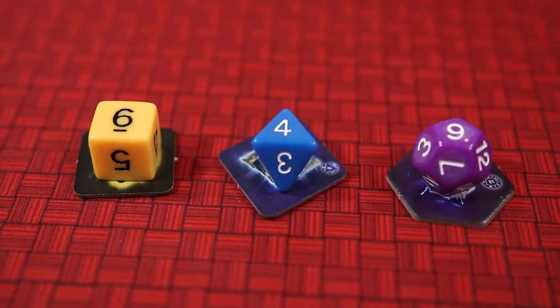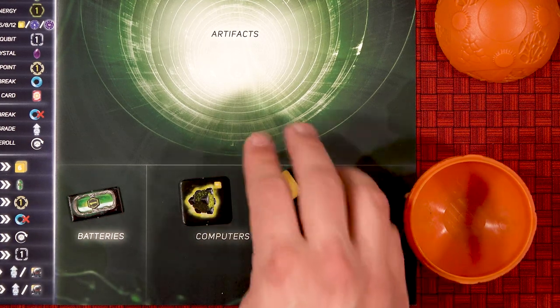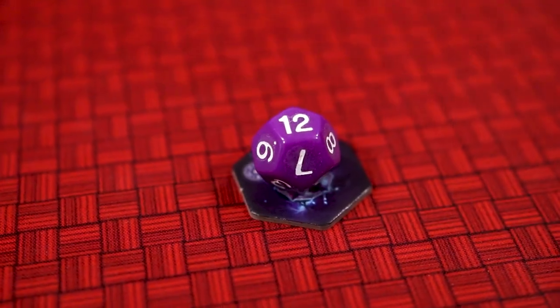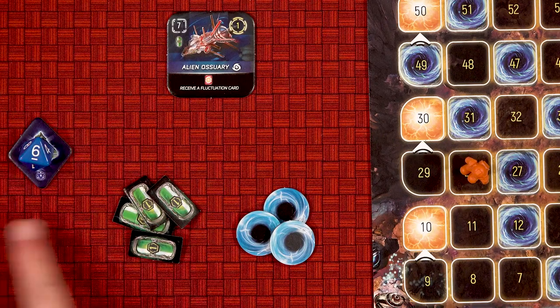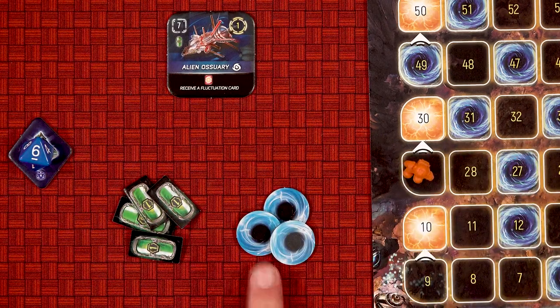Computers are your dice. When you draw a computer token out of the bag, you will take the corresponding die, roll it, and then place it on the computer. The value of the die is referred to as cubits. You may use cubits to buy artifacts, gain energy, gain points, and get rid of temporal breaks.